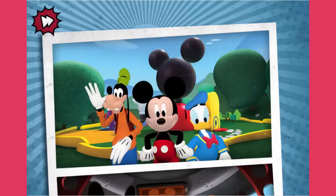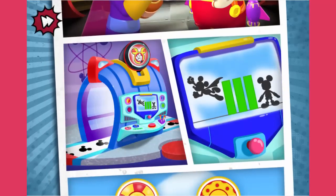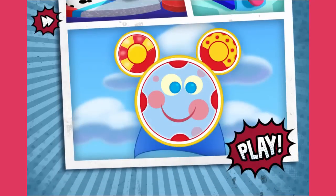Mickey Mouse and his friends need your help. Megamort and Power Pants Pete are trying to take the clubhouse away. To rescue the clubhouse, we need to help Professor Von Drake's Super Maker Machine turn the clubhouse gang into superheroes. Super Toodles will help us find the right objects to make the Super Maker Machine work. Are you ready to save the clubhouse?